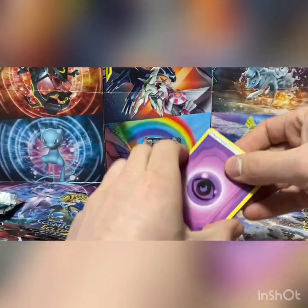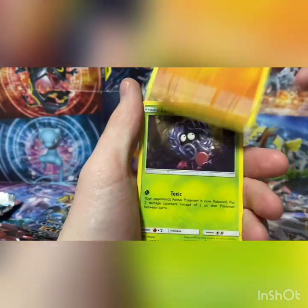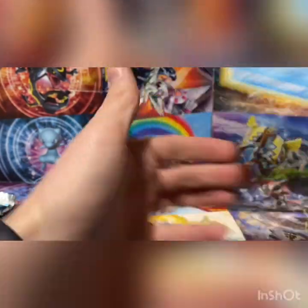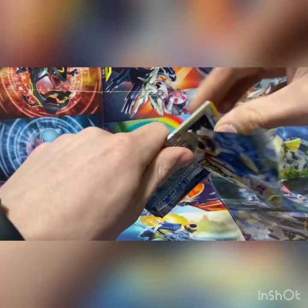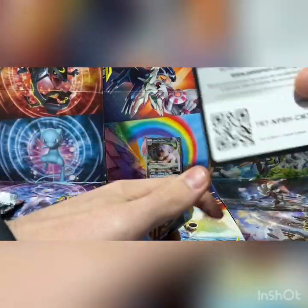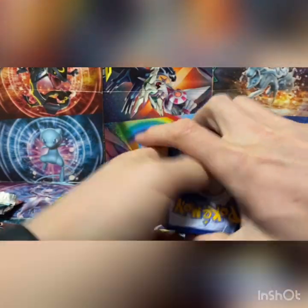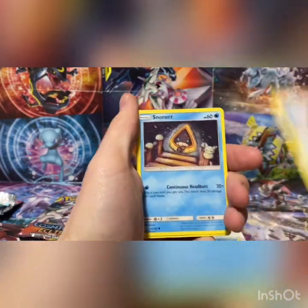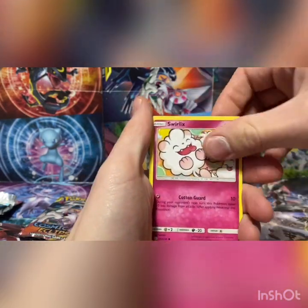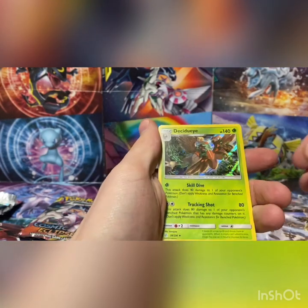Usually I say we get the green code card of death, but in this set you can actually get good stuff out of the green code cards, which is kind of weird. We got the Alolan Meowth, but you can pull great things from a green code card, so it's not necessarily a sign of pulling nothing. First pack: Dartrix, Cosmoen, Snorunt, Coughing, Drillbur, Swirlix, Cricutot, Beastite, and a holographic Decidueye.